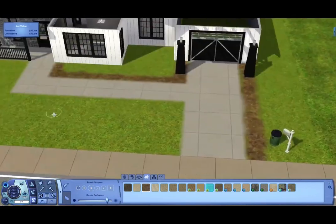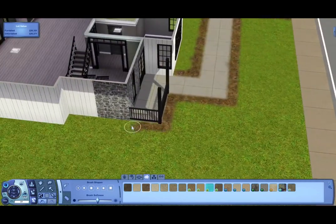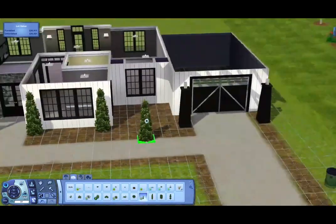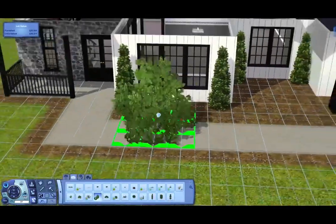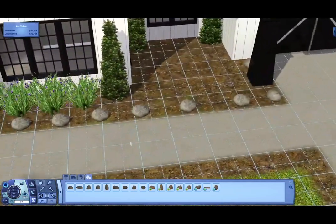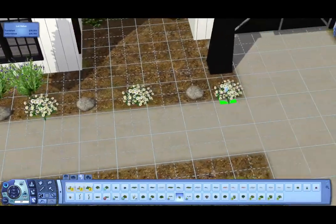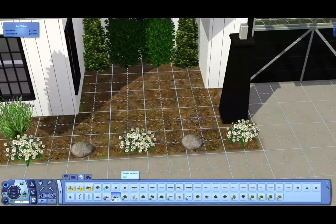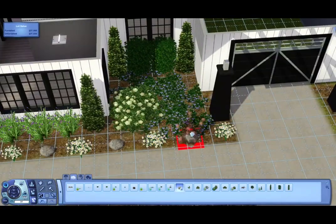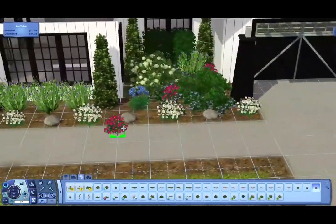I am super duper pleased with how this turned out. The roof gave me a little bit of an issue. There's a front part where those three windows are — the very top floor is a little bit taller in the picture than the rest of the upstairs. I had a really hard time with it. It's just a constrained floor elevation trick. I had to quit my game for a bit and when I came back the elevation was just really wonky, everything was messed up. I think I finally figured it out and tested it a few times, so you guys shouldn't have an issue if you download this house.